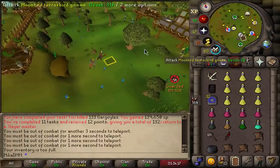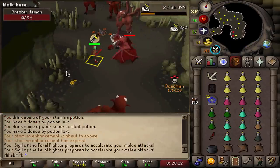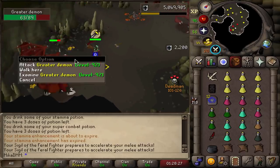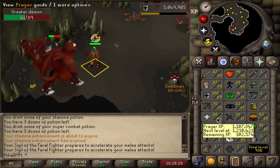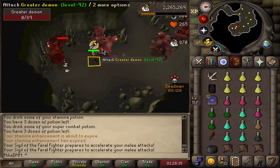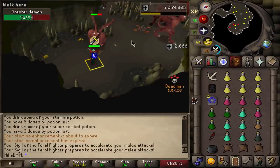Greater demons — yeah, I'll go do that. I decided to finally start using the prayer relic, the one that automatically scatters bones for me and gives me double XP. For every greater demon, I get 1.2k prayer XP. So I'll be getting prayer up passively whilst I train Slayer and whilst I train defense. It's going to be very useful to have that sigil activated whenever I'm doing tasks that drop bones.